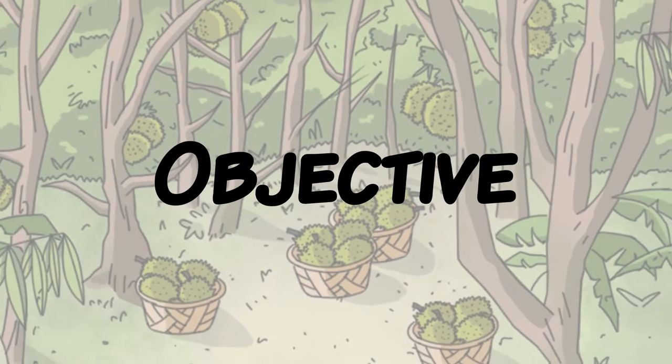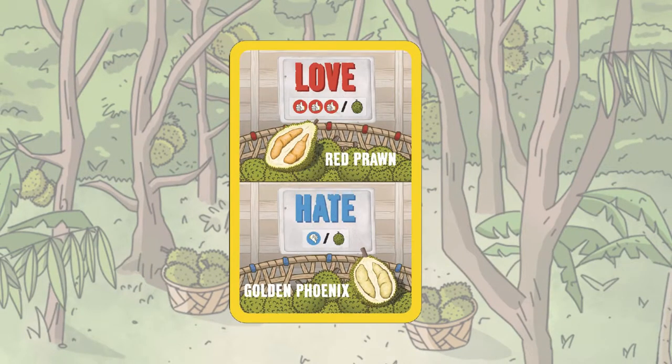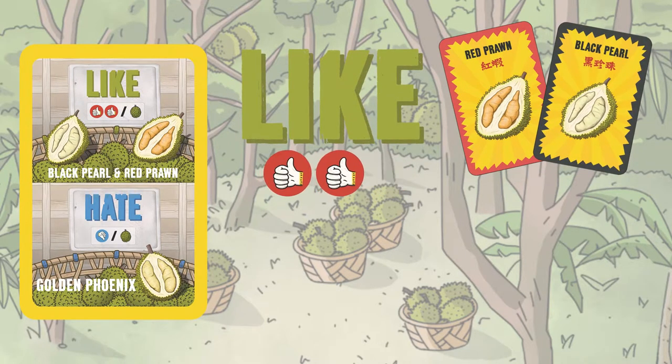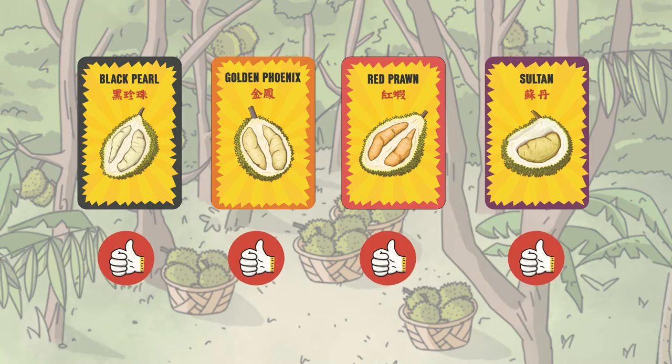Before the first round, make sure all players have taken a look at their preference card. This will show you what Durian cards you collect give you either a thumbs up or a thumbs down. Some preference cards will have one type rewarding you 3 thumbs up for loving a single type of Durian, and others will have 2 types that reward only 2 thumbs up for liking between 2 types. The Durian you don't like will give you a thumbs down, or take away 1 point. All other Durians are just worth 1 point.